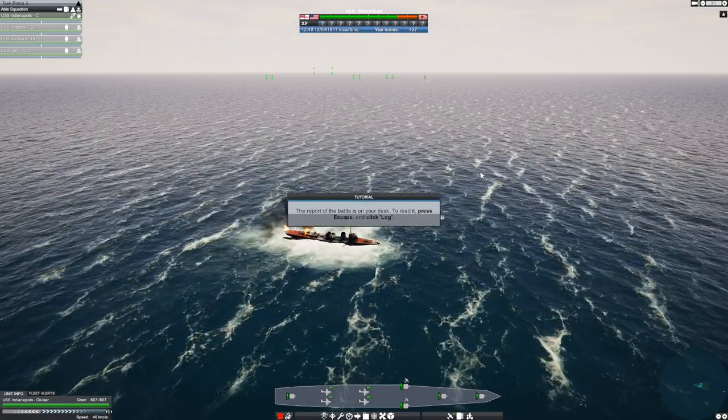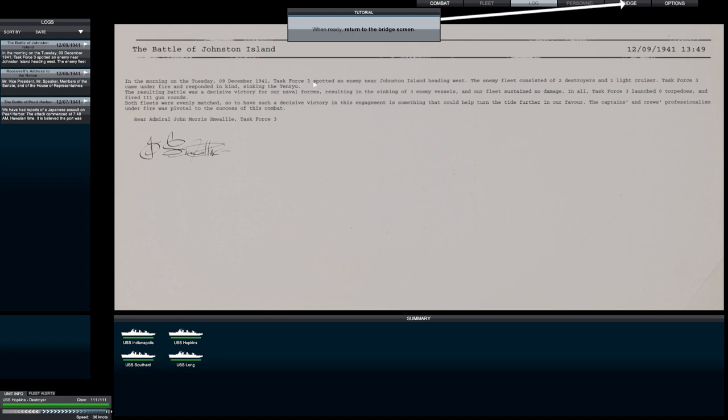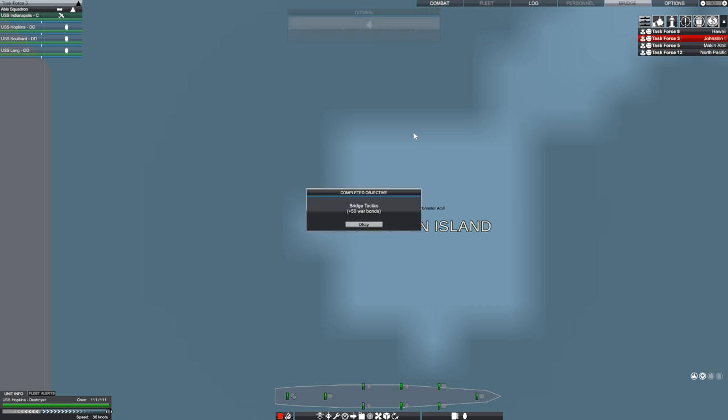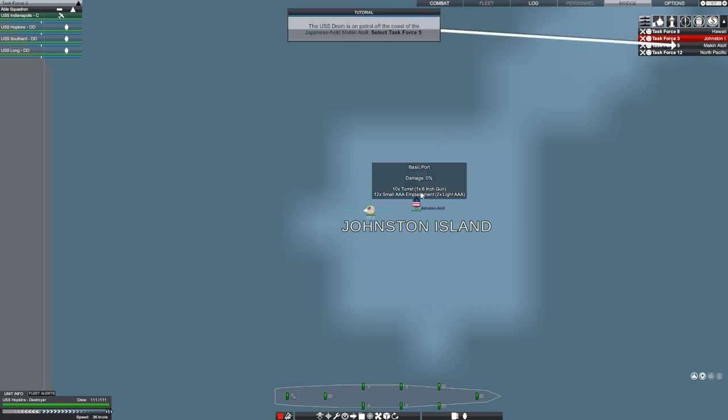Press escape to go back to the bridge, then click on the log. It says: 'In the morning of Tuesday, 9th of December, 1941, Task Force 3' — it tells you the composition and gives a summary of what happened. Because we destroyed those ships, we got 50 war bonds. Now we have to conduct a submarine mission.